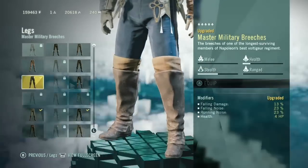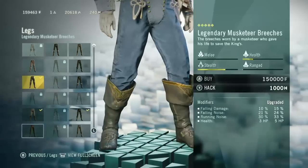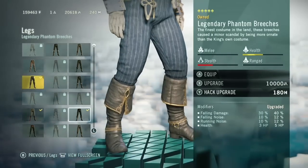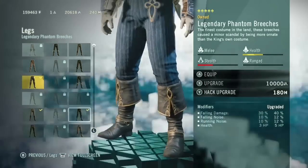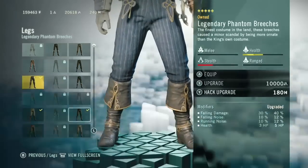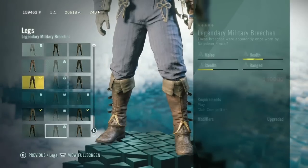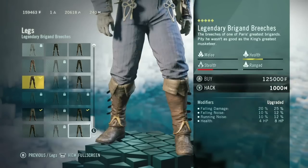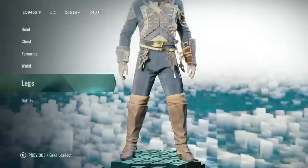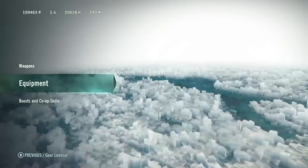And for the legs, right now I'm wearing Master Military Breaches, but those aren't the best — I'm just wearing them because they match. But in my opinion, the best would have to be either Legendary Phantom or Legendary Musketeer Breaches. I think Legendary Phantom would probably have to be the best. They're pretty good and they look pretty cool too — I think you get them for a mission. Both of them are pretty good and they have a great balance between falling damage and how much noise you make.